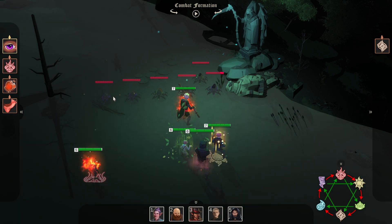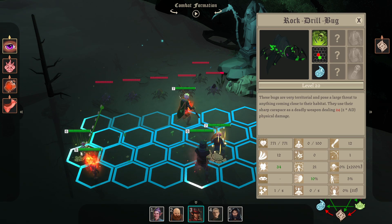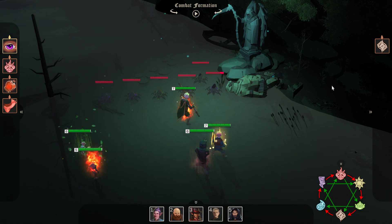Okay, so this fight I'm a little concerned about. I can't see their elements. I said water. Light. I don't have any stormfolks in this party.